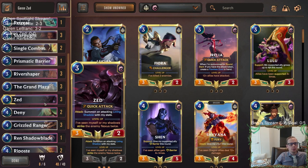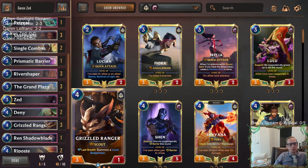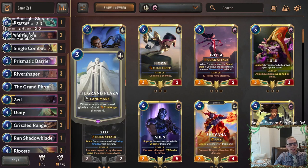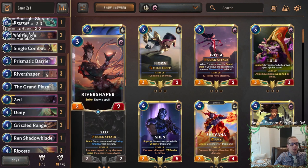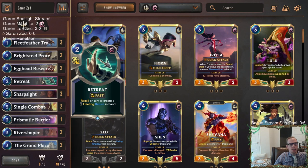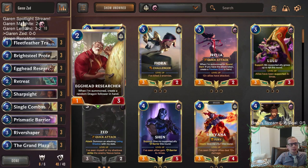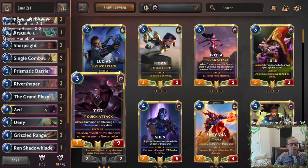We're pairing Grand Plaza with Zed because Zed has Quick Attack - it could make a 4-power Quick Attack Challenger, which seems like a sweet pairing. We also have cards like River Shaper and Grizzled Ranger. River Shaper is our value card to help get into the late game and draw extra spells. We'll have Egghead Researcher in here that will create some dragons - a pretty good card with Grand Plaza, being a 2/3 Challenger for two mana.